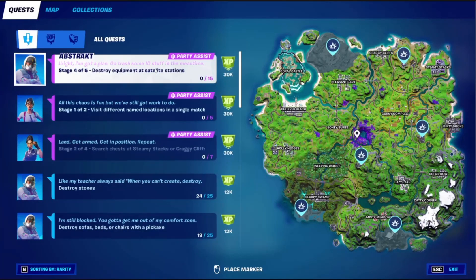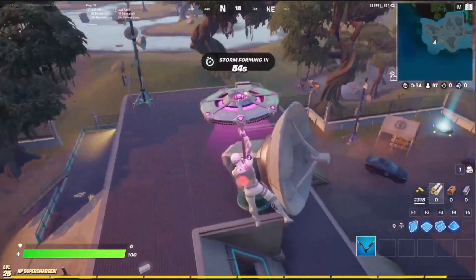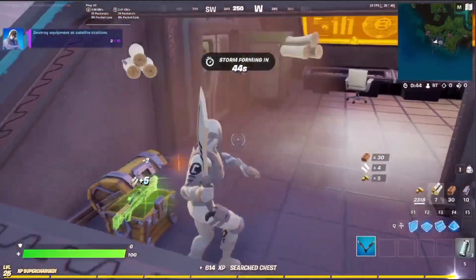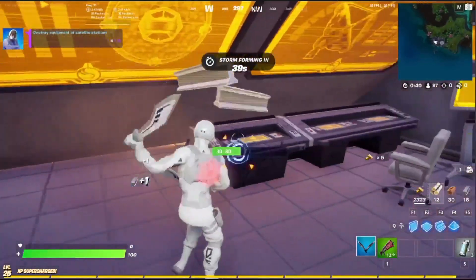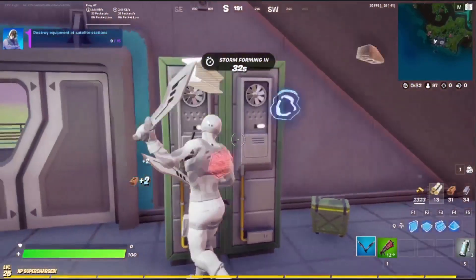Stage four is to destroy equipment at a satellite station — any one of these. I guess they count as the boxes and all that. Probably not the best idea to hot drop this place, but I feel like people normally don't come here, so why would they be here this time? I've got to get rid of these just to go fast, and now we've got to take down these. More screens? Yep, that's got to go — hide the evidence.